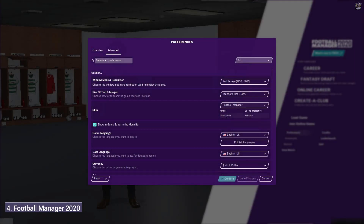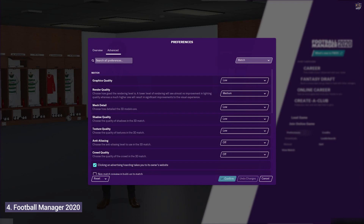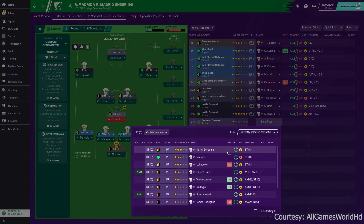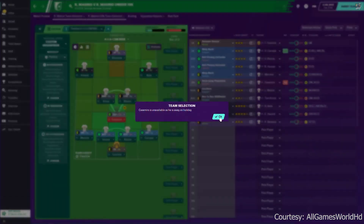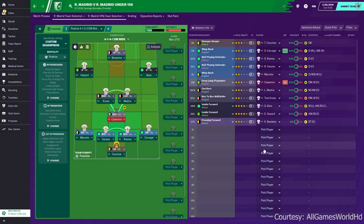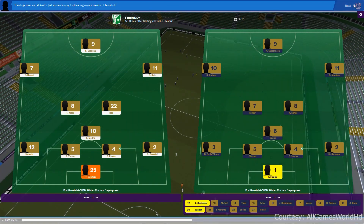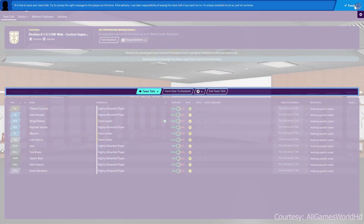Number 4: Football Manager 2020. Run your football club, your way. Every decision counts in Football Manager 2020, with new features and polished game mechanics rewarding planning and progression like never before, empowering managers to develop and refine both your club and your own unique identity. Walk down the tunnel to a living, breathing football world with you at the very heart of it.